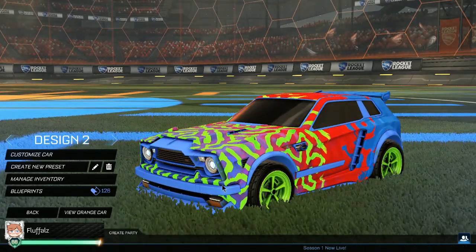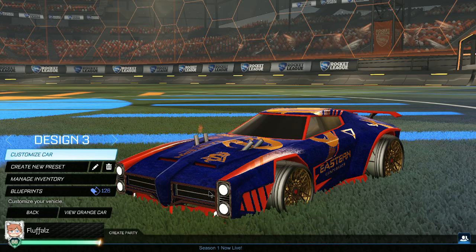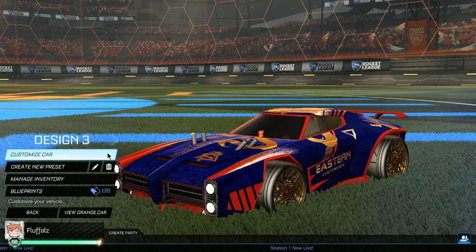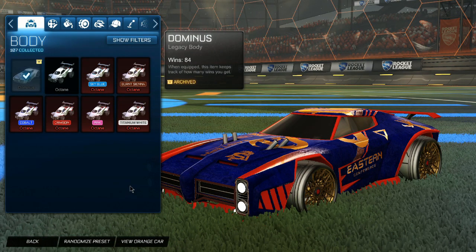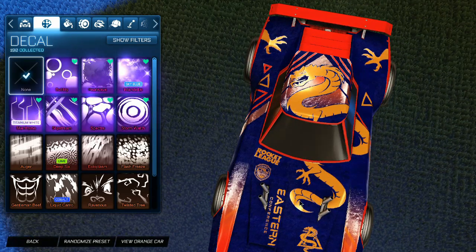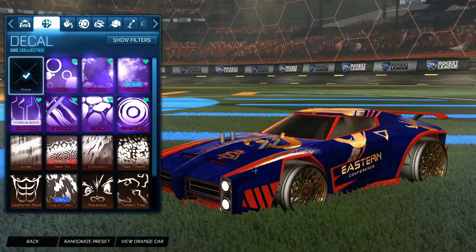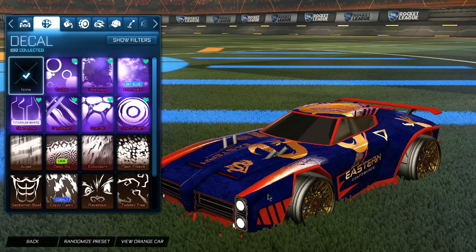Let's get on to our third design, which is a cool freestyler design. For our 3k design we have a cool freestyler car. This may not look much on the blue side, but trust me it's the orange side that counts. This will cost you 3,000 credits. We are using a Crimson Dominus which is worth 1.8k — a big chunk of the budget gone already. For the decal we're using a CRL Eastern, that's the Collegiate Rocket League Eastern Conference decal which has a cool dragon on it, and that puts us back 1.1k. So that's already 2.9k spent.